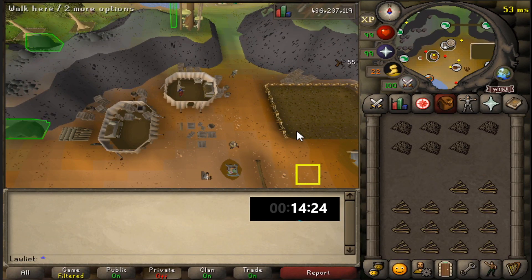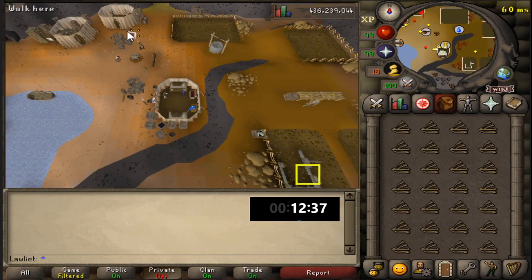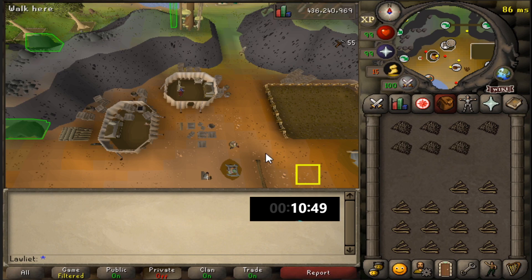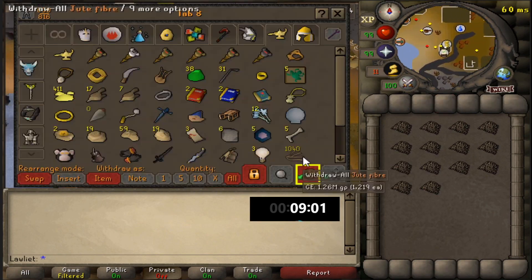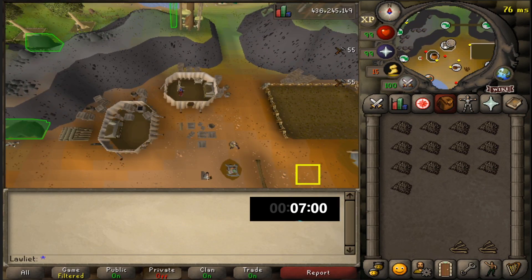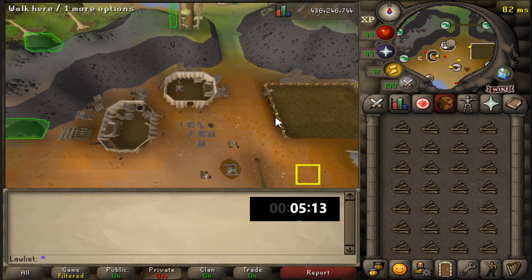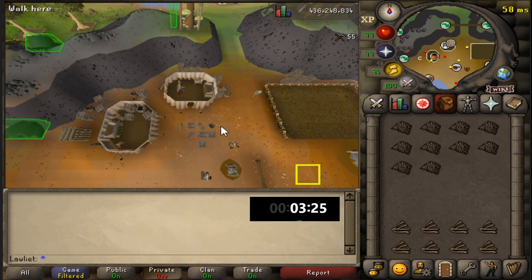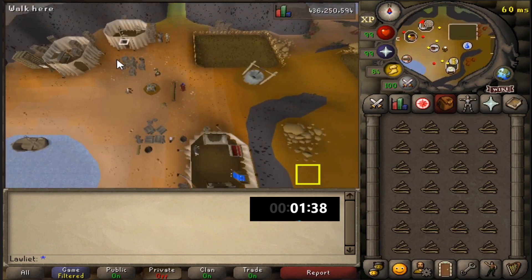I wanted to talk a bit about my last video — the green dragon video in the wild — where I used a different account for the one hour of money making. I got people on both sides: some enjoyed seeing a lower level do these money makers, and others preferred seeing the maxed account do it. It's also the same with gear setups — some want maxed gear, others want budget gear. I think I'm just going to keep mixing it up and maybe in the future revisit old videos with different account and gear setups. The video still got really good support, and I'll definitely consider doing PVP and PVM mixes in the future.